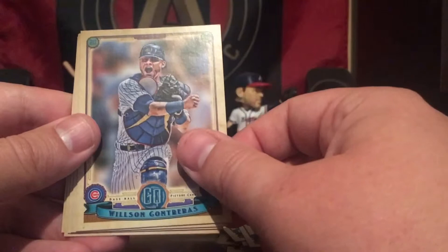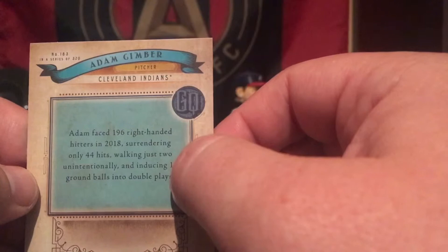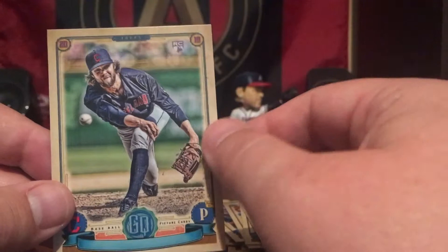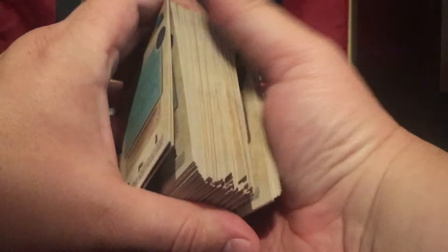Alright, last regular pack. Got JT Realmuto, Wilson Contreras, Enrique Hernandez. And we have another no-name parallel — this time it is Adam Gimber for the Cleveland Indians, and that's a rookie card. So not quite as good as our Derek Jeter earlier, but still a good parallel. Short print — Jacoby Jones and Sergio Dominguez. Now what I'm going to do is flip these over and see if there were any strange backs — sometimes there's bazooka backs. I'm going to have to go through and look at the codes and some fine details later. So far not seeing anything of note, and it doesn't look like there's going to be anything different back here. The bazooka backs are pretty cool cards, but unfortunately we did not pull one today. So anyway, that's our stack of base.